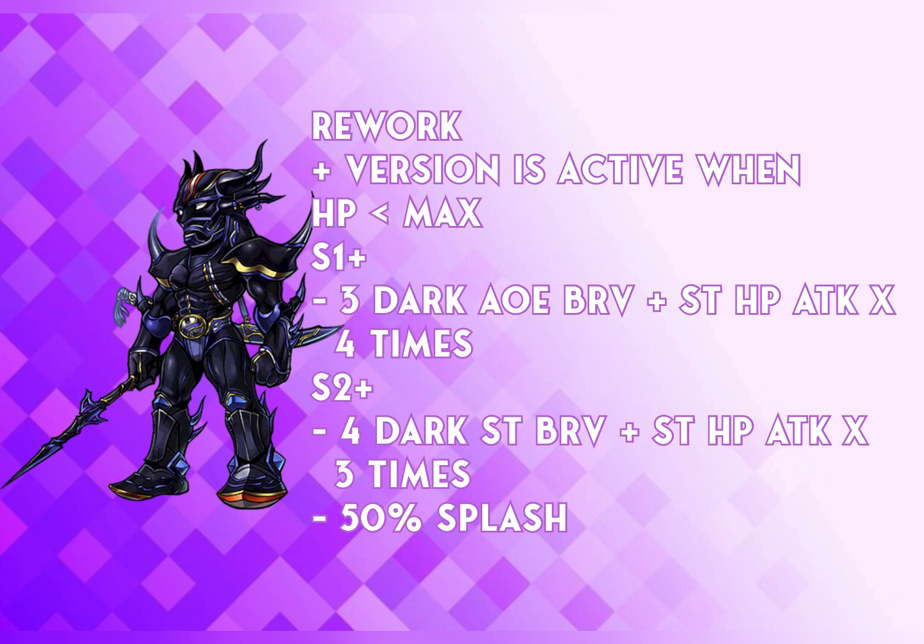The plus version of his skill 2 now has a 4 Dark single target Bravery plus single target HP attack dealt by 3 times with a 50% splash, whereas the non-plus version only has 1 HP dump. To make sure Dark Knight Cecil starts off with the plus version, you want to use either his LD or his additional ability to reduce his own HP so he can get access to the plus version of his entire attack.